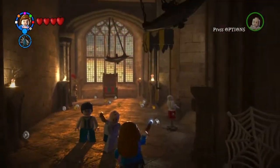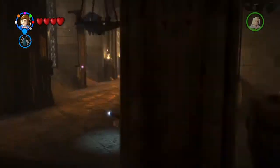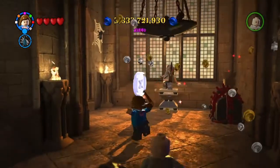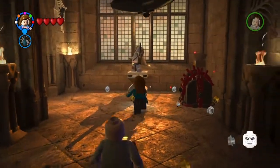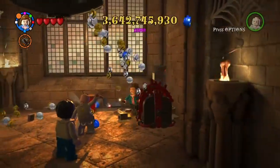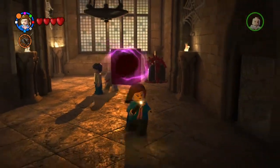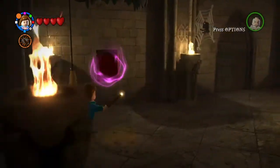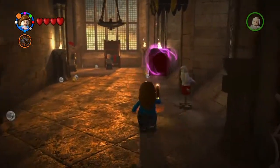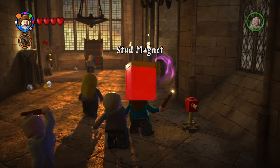Are those chandeliers a one out of something? Yeah, two out of four. I'm guessing the other ones are on the other side of this area. Yep, the other two are right over here - three out of four, and four out of four. And that is a character token for Cormac McLaggen. Let's hit this statue with Reducto. That is the second time they've used these statues to hold red bricks - one was in the last episode at the Black Lake, for studs times ten. We already got that though. And that is the red brick for stud magnet.